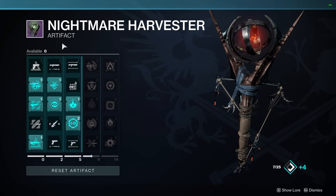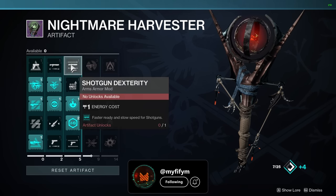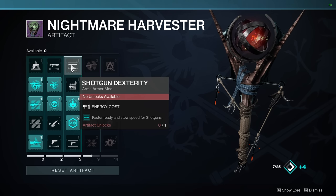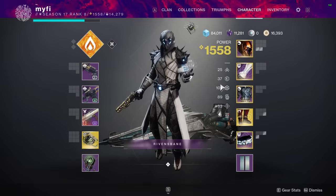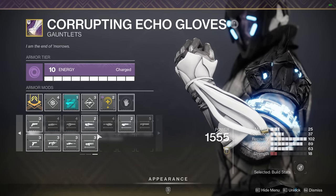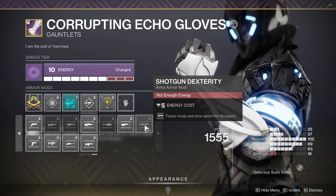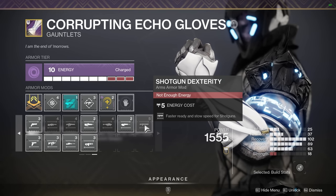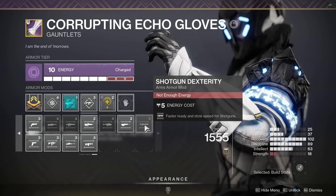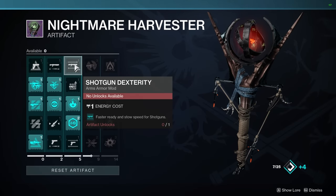One last thing I wanted to mention in case anyone's confused: for example, we have a Shotgun Dexterity here in column three, row one. You might wonder why that's there because you already have a Shotgun Dexterity on your arms — and you'd be right, here it is. If you look at the energy costs, normally mods in the seasonal artifact that are also normal mods cost a whole lot less to equip. This one is five energy, where the one in the seasonal artifact is only one energy.